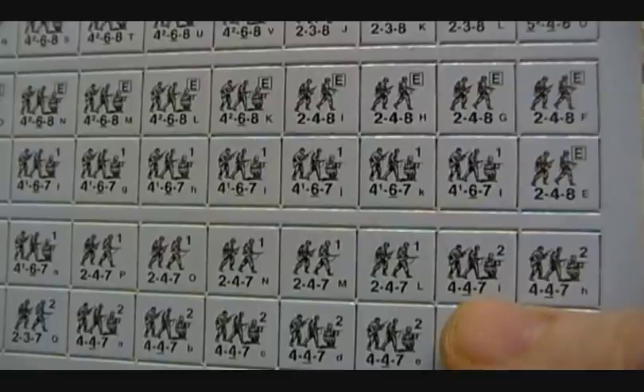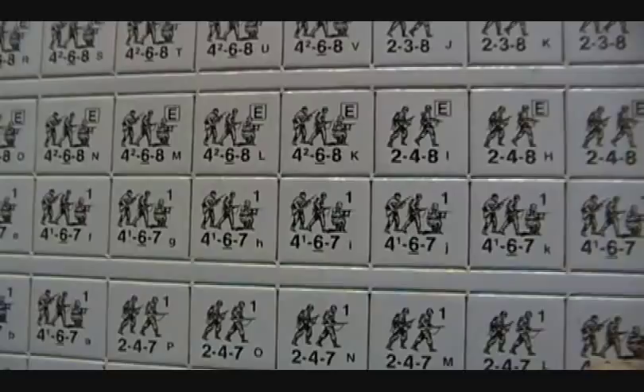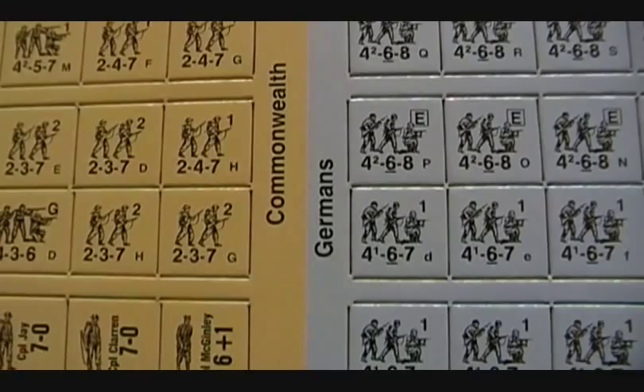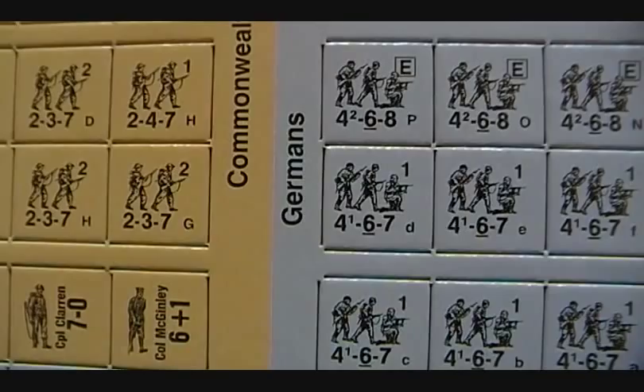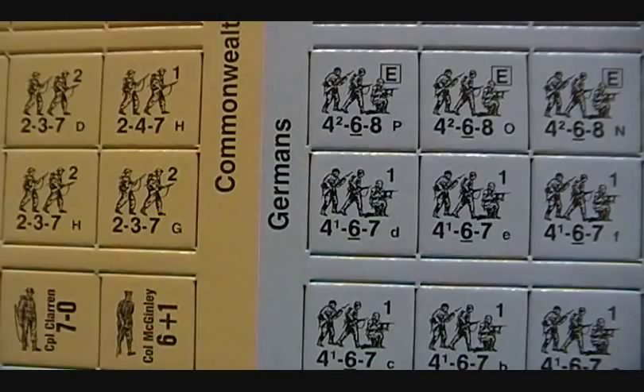The top right number shows you the quality of the troop. The first number you see, that 4, is the basic firepower of the unit. The 6 is the range — how far away they can shoot. And the 7 is probably the most important number on there — that's the morale. Morale in this game is basically how tough a unit is and how much firepower they can take.